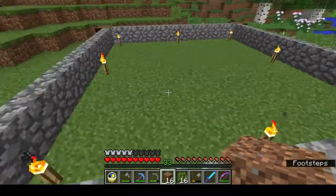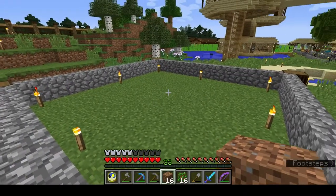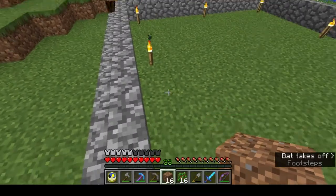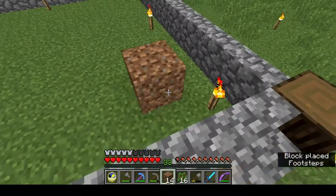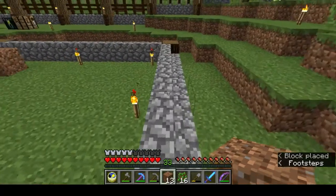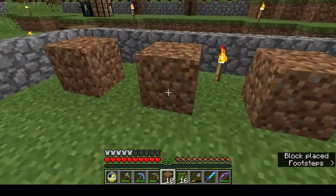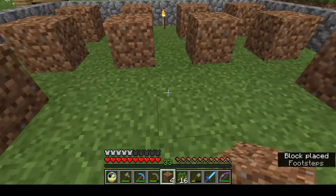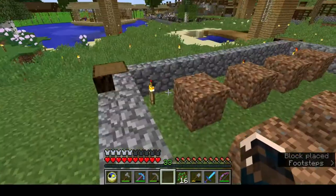Next is to place the blocks where we want our trees. There are 16 blocks in all — you'll have 16 trees. So this is where our external perimeter is. You put one in from there and one in, going in diagonally one from each corner, and now you just place a dirt block on every alternate block. There we are — 16 blocks.